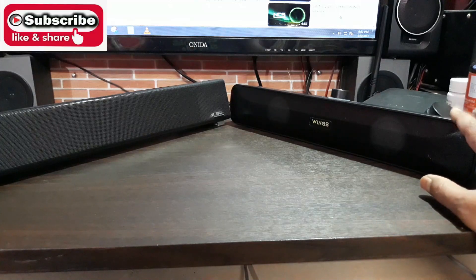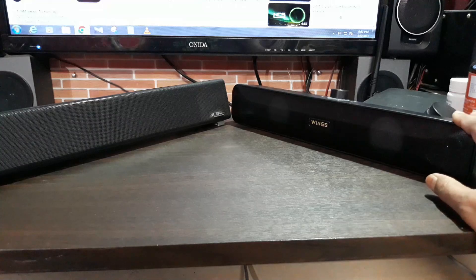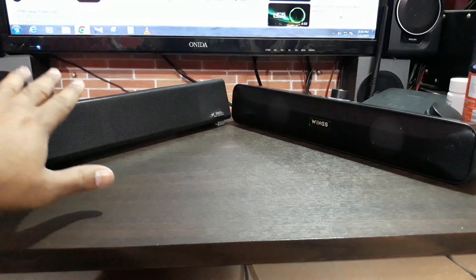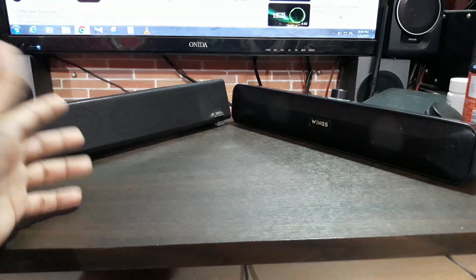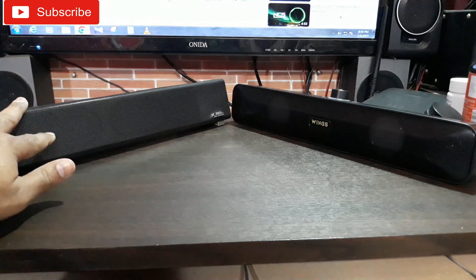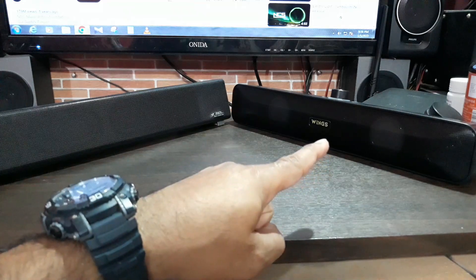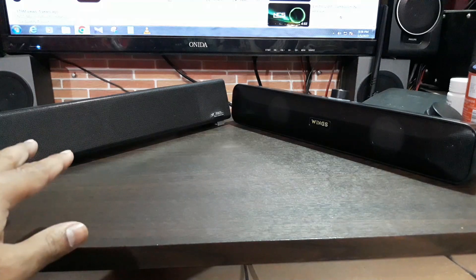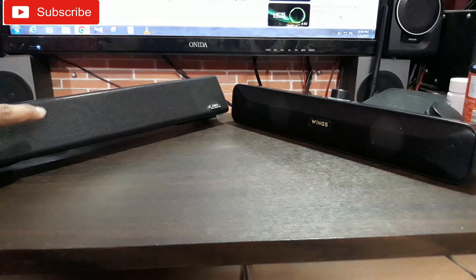The Wings soundbar is not made just for PC — it's a Bluetooth soundbar with battery backup, so you can use it anywhere. The F&D runs on 5-volt power supply from your PC, laptop, or mobile charger; it doesn't have a built-in battery or Bluetooth. The Wings has both Bluetooth and built-in power backup. Wings outputs 16 watts of audio and F&D outputs 10 watts.